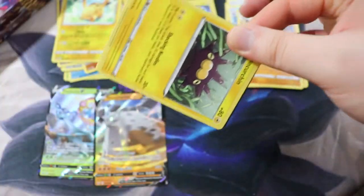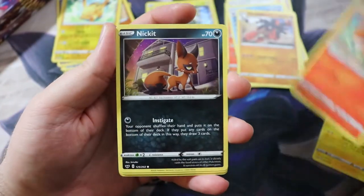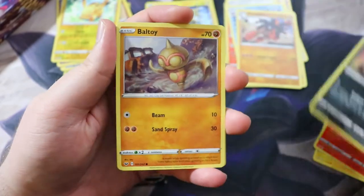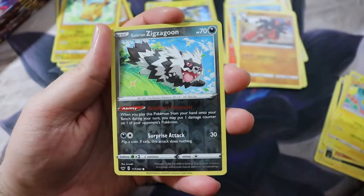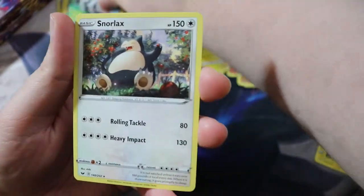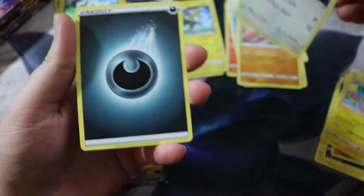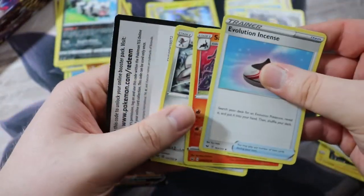Got Rookidee, Crabrawler, Grookey, Mudbray — also just a dirty pony. Sad boy Sobble. And then — I saw something. Professor's Research! This is the Professor's Research box, dude. Full Art Professor's Research — that is excellent! It's not the Marnie we were looking for, but we'll take it. If this box can still provide a Full Art Marnie, I would still be very happy — probably won't, but one day we will get one.